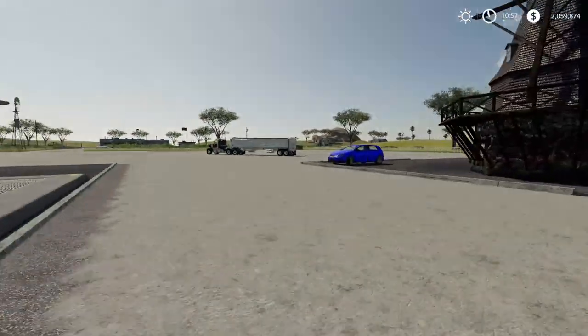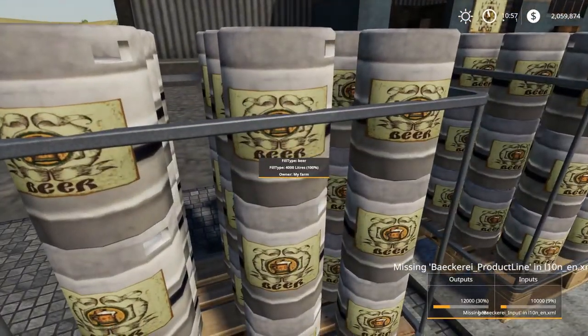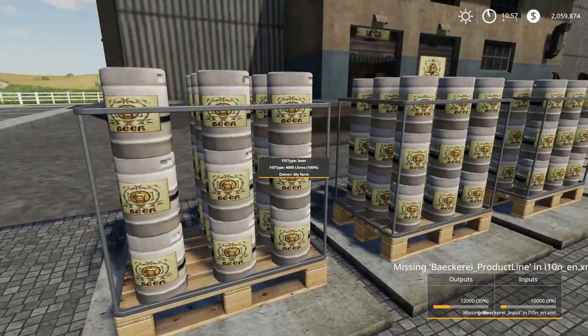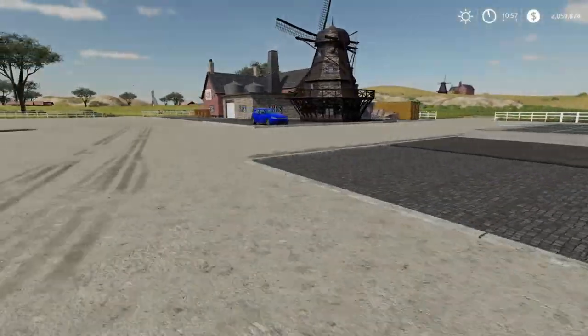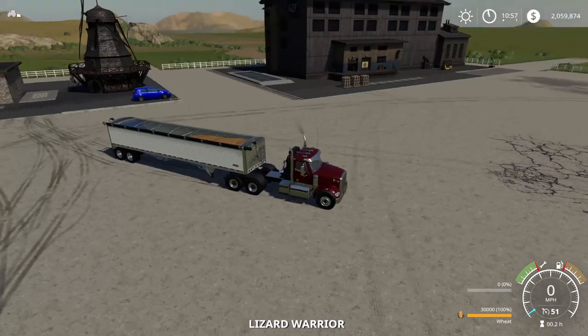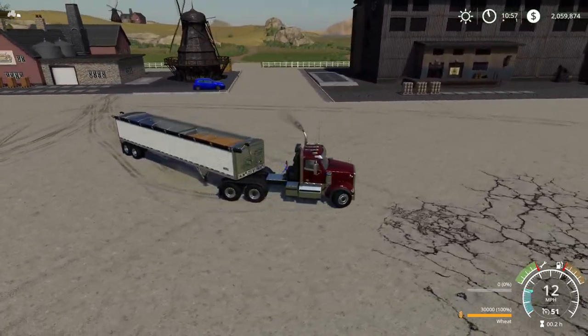But at least we do have it. The pallets are nice — I really like the pallets. Beer, just plain and simple beer. I'll show you the dump point on this one. I think the dump point on the brewery is a little better.